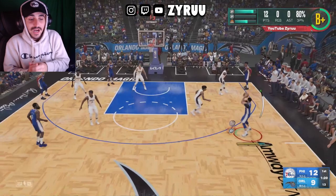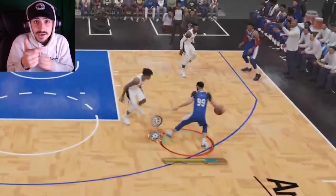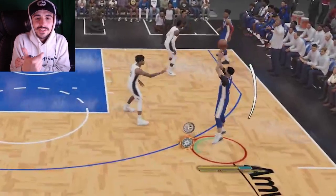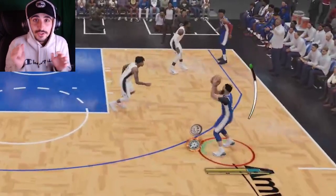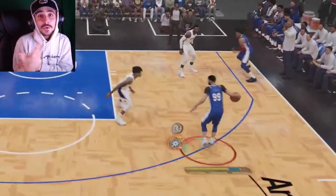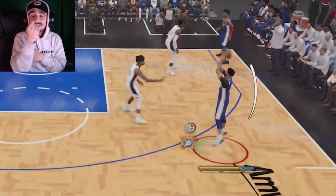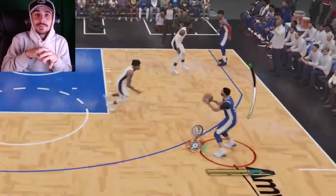Okay, so if you're a big and you got your man in front of you, what you want to do is hold RT — R2 if it's PlayStation — and press down on the stick. You're going to do a little step back, and then just shoot it. Don't be scared. Put down the difficulty if you have to. Hold RT, down on the stick, boom, shoot. It's very simple, very easy if you're a big.